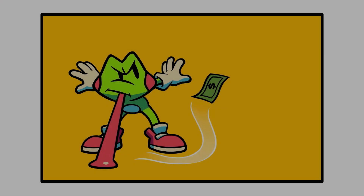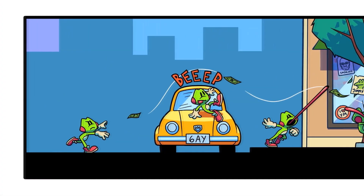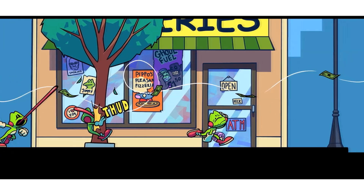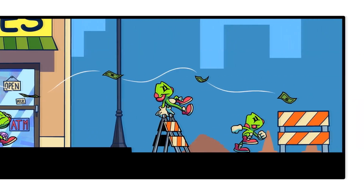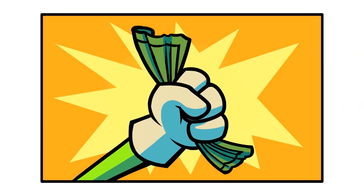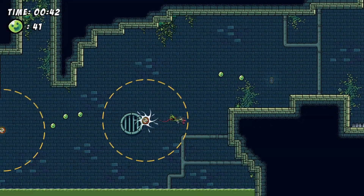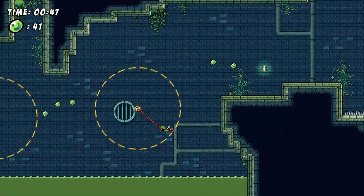Next game up is Croaking Around, which is a 2D platformer. You control this frog and use your tongue to swing from objects and avoid traps. It's a fairly simple game, increasing in difficulty and adding new gimmicks as you move further along. The game runs at a very smooth frame rate, has a very beautiful art style, and also has built-in controller support. I definitely recommend this one — it was really good.